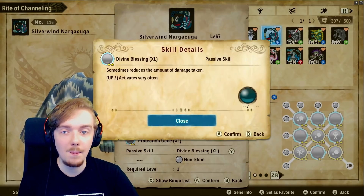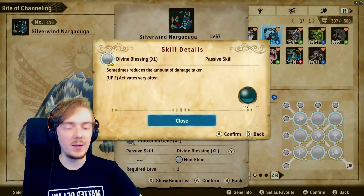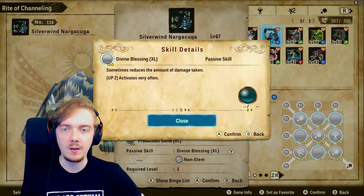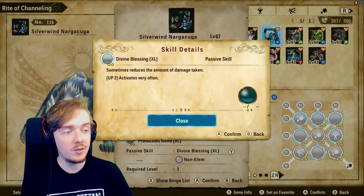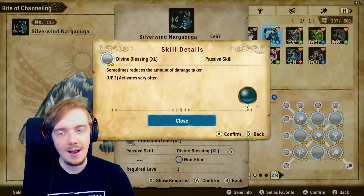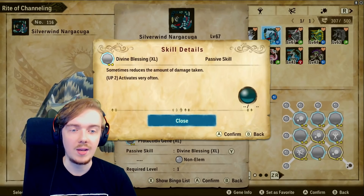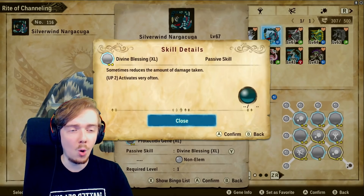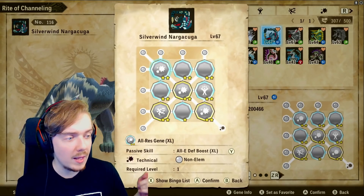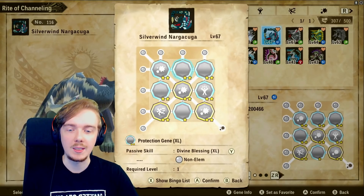Next is Divine Blessing XL, also maxed out duplicated. It's non-elemental, which is good for the bingo, but Divine Blessing is also one of the best passives in the whole game for PvE and PvP. It activates very often and reduces the damage you take by around 50% or more when it does, making your monster significantly more tanky. Combined with All Element Defense Boost, our Naga Kuga becomes super tanky.